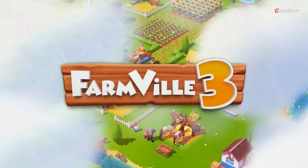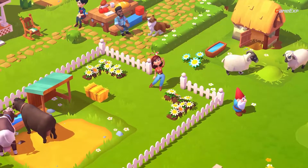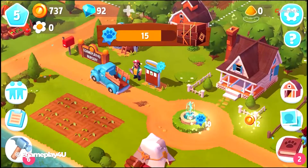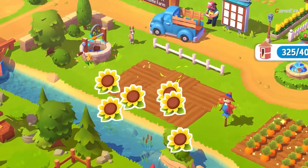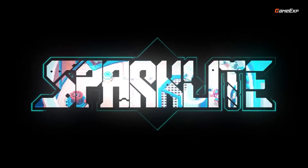Number three: FarmVille 3 Animals. Start your own animal farm from the ground up by breeding and building a thriving farm. You decide which baby animals to raise and breed. It's up to you to build the biggest, most impressive animal farm, combining breeding and farming across the village.